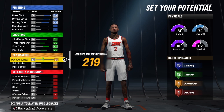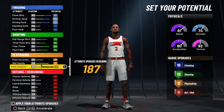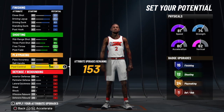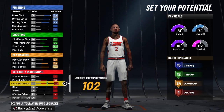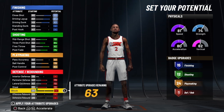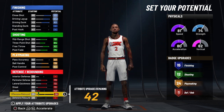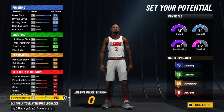We're going to bring pass accuracy to 57, go all the way up on his ball handle and post control — that's going to give him 24 playmaking badges. Then we're going to go all the way up on his perimeter defense, go up on his lateral quickness, all the way up on his steal, bring his block to 43, bring his offensive rebound to 40, and then finish the rest out on his defensive rebound.